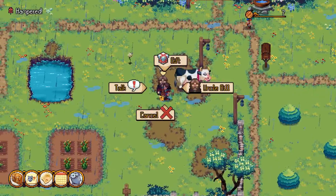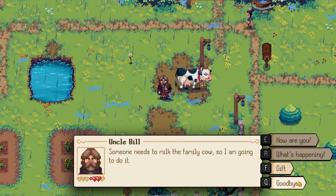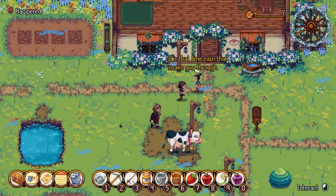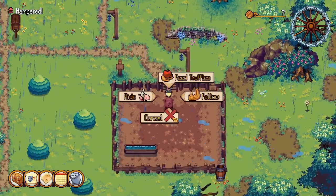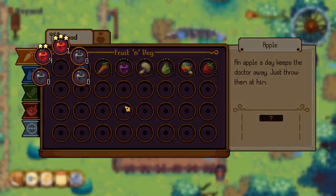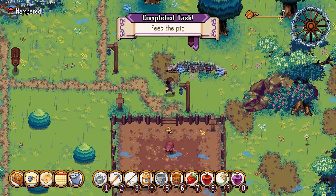We can still speak to Uncle as well. He says 'The vale is full of decent folk, even the lady with all the cats. Though you might want to hold your nose if you pay her a visit - whole place is a litter box.' Oh God, the smell of cats. Let's go and feed the pig. Feed Truffles - just a normal apple. That quest is done. Have we got any more fruit to harvest? We're running low.